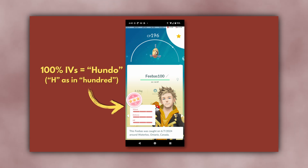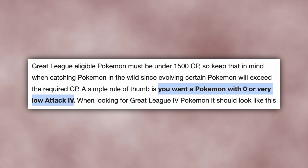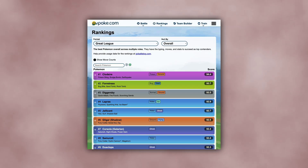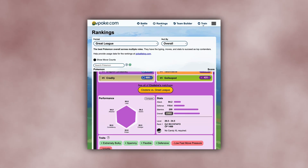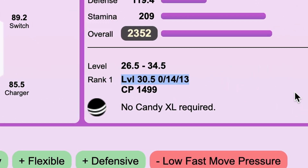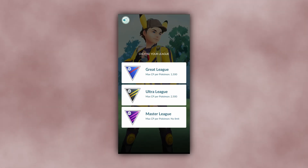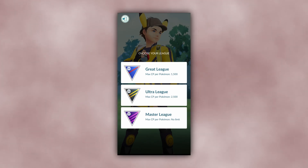If you know much about Pokemon Go PvP, then you probably know that Hundos, or Pokemon with perfect 15-15-15 IVs, generally aren't optimal for Great League and Ultra League. For example, PvPoke claims that in Great League, Clodsire's optimal build is level 30.5 with IVs of 0 attack, 14 defense, and 13 stamina. The reason these imperfect builds are better is that these leagues have CP caps — 1500 for Great League and 2500 for Ultra League.